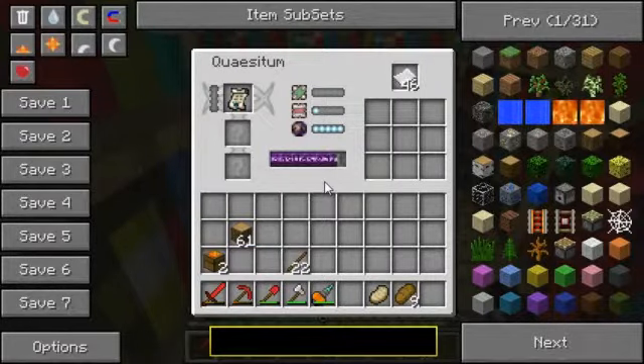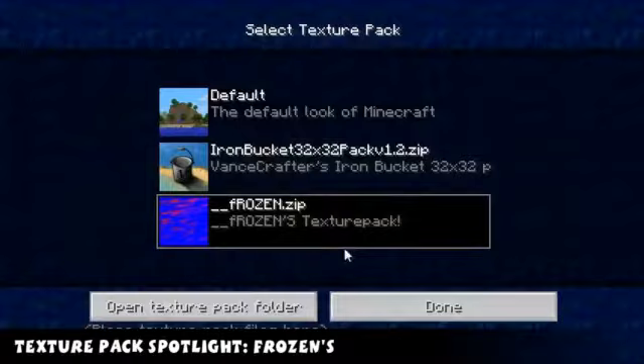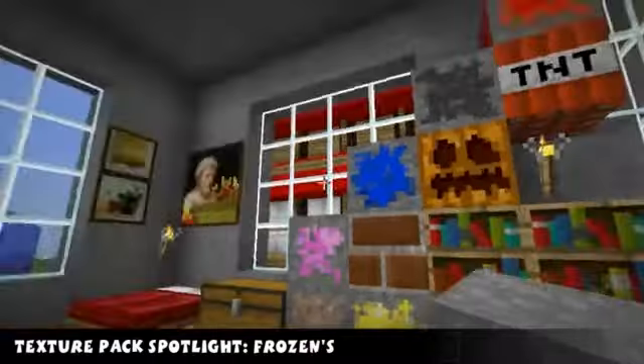My name is Supremo Pete, research isn't going too well, and this is Minecraft Weekly. Welcome to this week's Texture Pack Spotlight. This week's Texture Pack is Frozen's Texture Pack. So let's have a look.